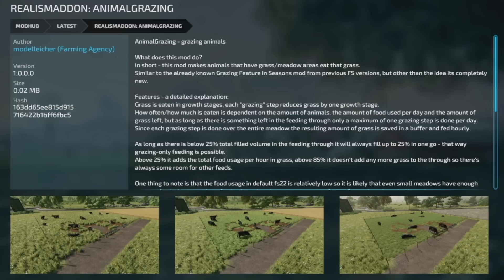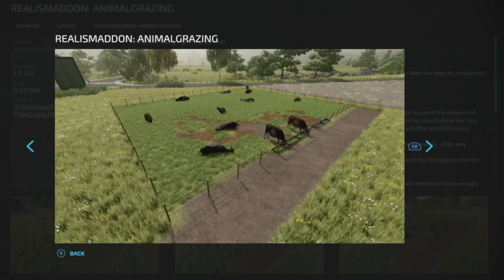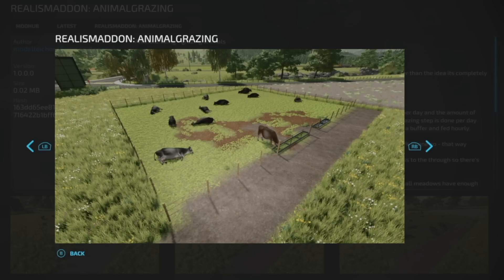Your second new mod for PC and Mac players today is the Realism Add-On Animal Grazing. It's exactly what it sounds like — it allows your animals to do grazing if there's grass in the area that they are in. It basically works like the grazing feature from Seasons in FS19 and FS17 on PC, however the idea is completely new. The grass is eaten in stages, so each grazing step reduces the growth by one growth stage.